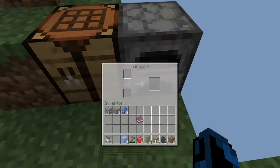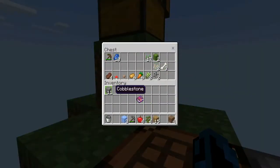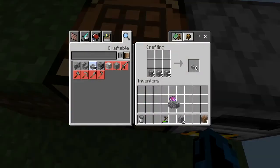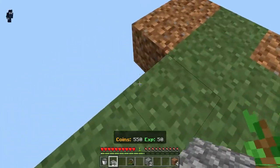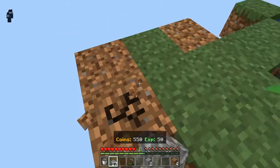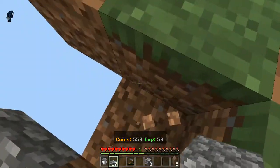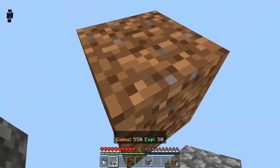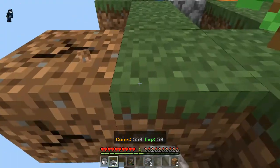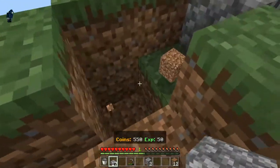We'll make a furnace like this, place it here, and then smelt some iron — let that start cooking. We'll put all this stuff in here. Let's make a little bit more of a base, so we'll make these into slabs and put them on the bottom so mobs don't spawn. The server is a little laggy, but while we wait for the iron to smelt we'll do this.